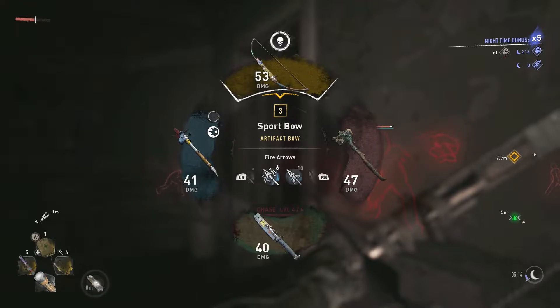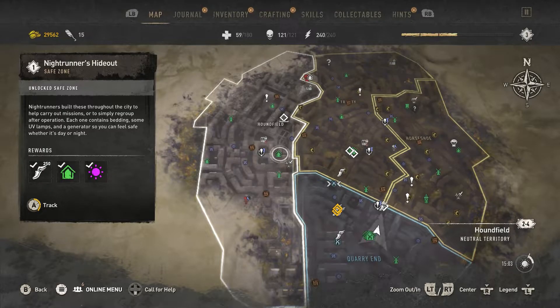The best location for killing the Volatiles without getting injured or dying will be a Night Runner's Hideout, which is in Houndsfield. You could try it in other locations like the looting locations, where you hide under the table, but in the end they can sneak in and get you, and it's not worth it.